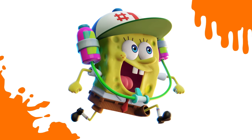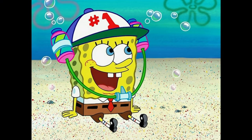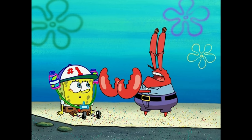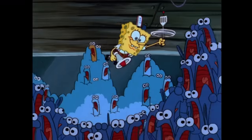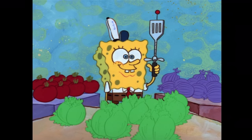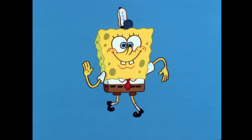Next is a returning costume from the first game: Smitty Wurbin Jägerman Jensen's hat — he was number one! This comes from the episode One Krabs Trash, where Mr. Krabs sells SpongeBob a seemingly worthless soda drinking hat before finding out it's incredibly valuable. The third costume is incredibly iconic: SpongeBob's Krusty Krab Hat. This appeared in the very first episode of the show, Help Wanted, where SpongeBob applies to work at the Krusty Krab, and he can be seen wearing this hat throughout the entire series to this very day.